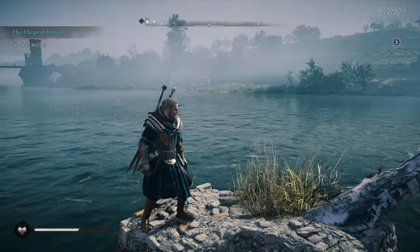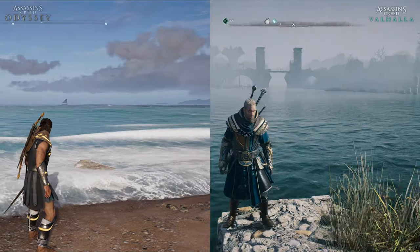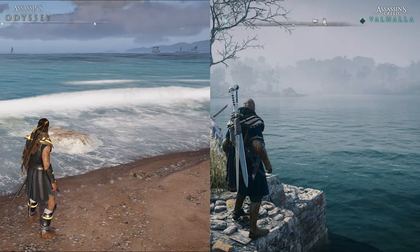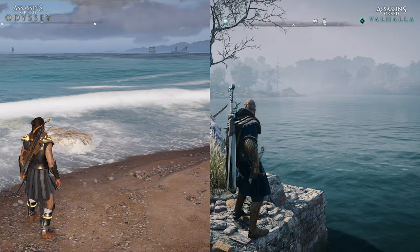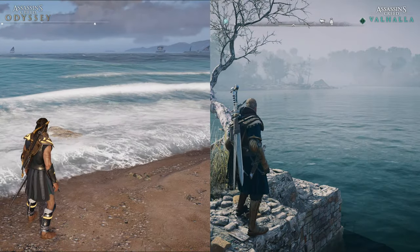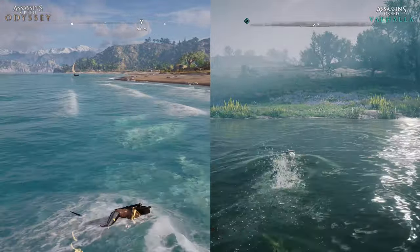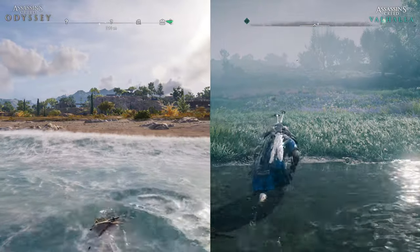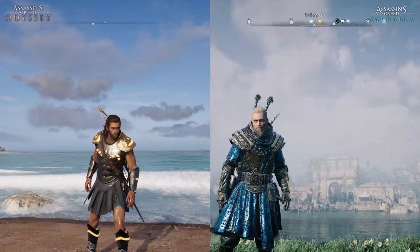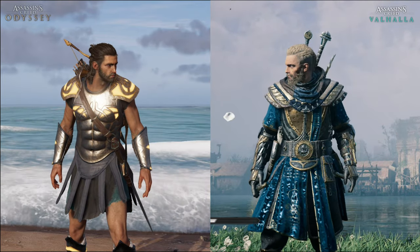Both games have a wonderful implementation of water mechanics and are gorgeous to look at. A proper comparison is difficult since Odyssey features the sea while Valhalla features rivers, which affects water movement and depth. But looking simply at visual appeal, Valhalla looks better — though that's expected since it was released two years later. Valhalla focuses more on splashing effects from hands and feet during swimming, and upon reaching land, both characters appear soaked, though it's more apparent in Valhalla while drying is faster in Odyssey.